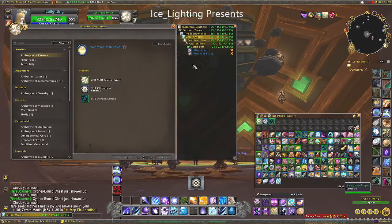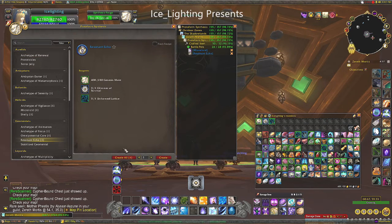For this battle pet, you're going to need access to the pet forge — if you don't already have it, the schematic is linked above. So you're going to need Genesis Motes, you're going to need a Glimmer of Survival, and you're going to need the Unformed Lattice.